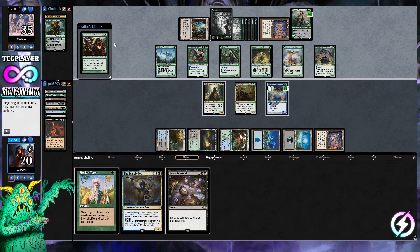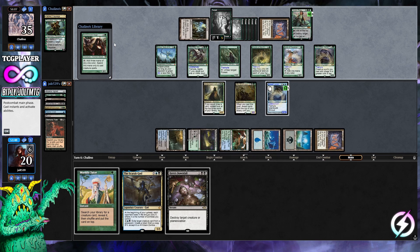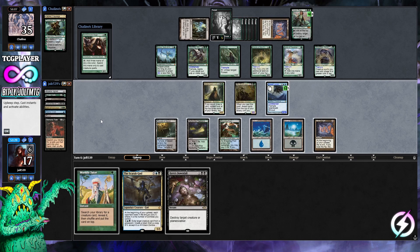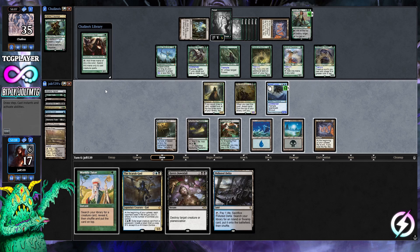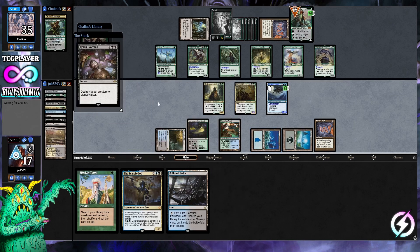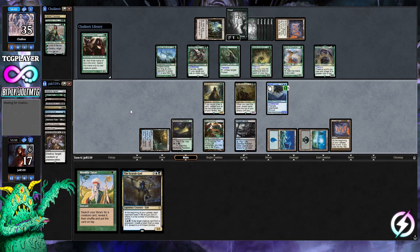Opponent has a big board. Gore Claw enters. We need Hero's Downfall on Vivian for sure. Mana Crypt trigger — choose tails, lost again. We consider Worldly Tutoring for Sire of Stagnation but Hero's Downfall will cut us off on mana. We look at the top of our library, grab Polluted Delta, rest into the bin. Hero's Downfall on Vivian — taking care of that right away.